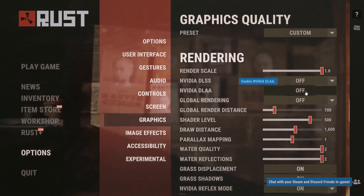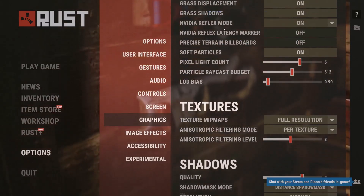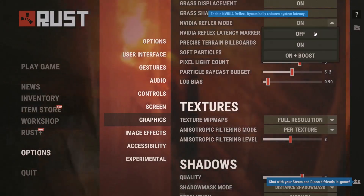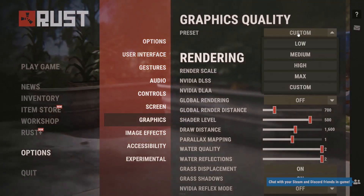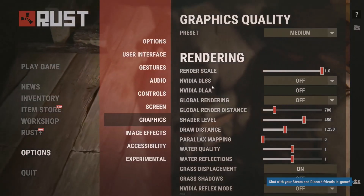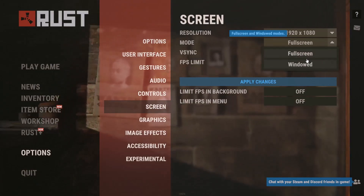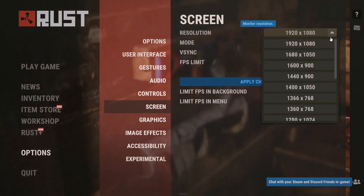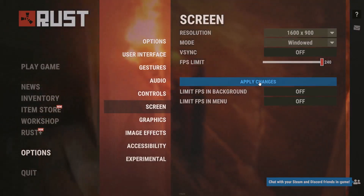Also turn off NVIDIA Reflex mode. At the very top, check the preset — if it is set to Max, lower it to High or even Medium. Then go to Screen settings: try Window mode instead of Full Screen, and lower the resolution. If it is set to 4K, try 1920x1080 or lower, then apply the changes.